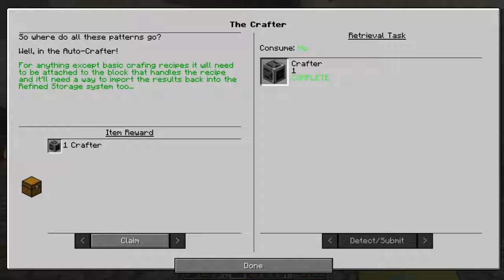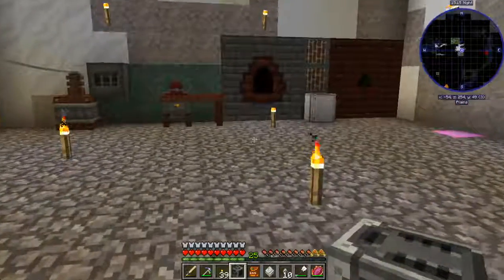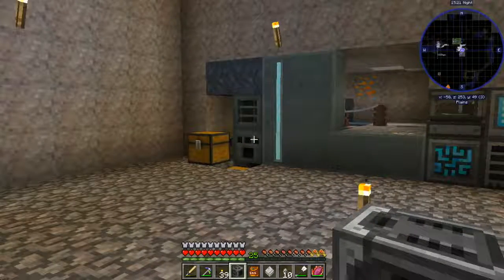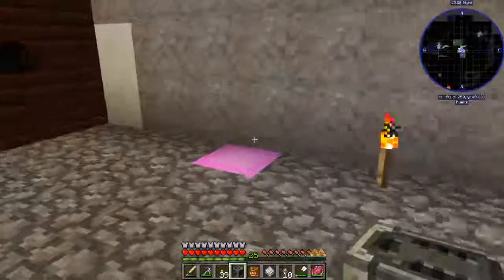So where do all these patterns go? In the auto crafter, for anything except basic crafting recipes, it will need to be attached to the block that handles the recipe and will need a way to import the results back into the refined storage system. That sounds difficult but we'll do it. Next time we'll try to get done with these - we still need to do the cable and the dense cable and then these keys. We should get that done next episode, that's super exciting!